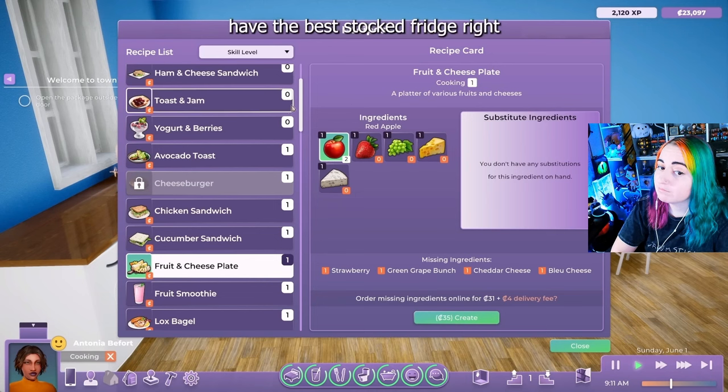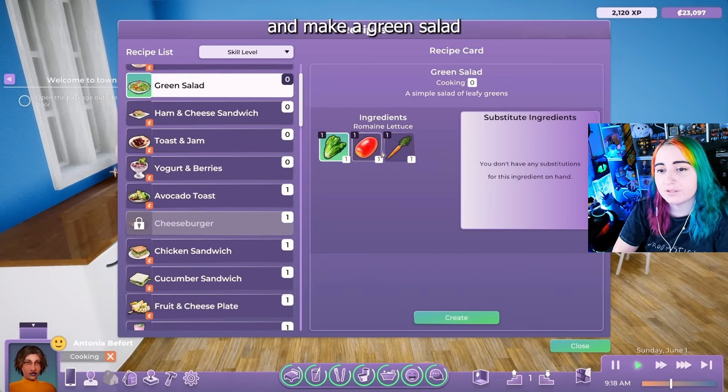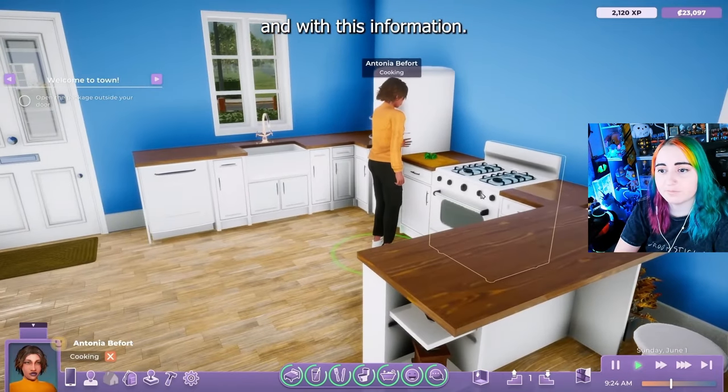Antonia doesn't have the best stocked fridge right now, as you might be able to tell. She just started living in this house. So you can order the groceries to get delivered, but it costs more. So I'm going to go ahead and make a green salad because it's the only thing she has the ingredients for. Or you can go to a grocery store yourself.